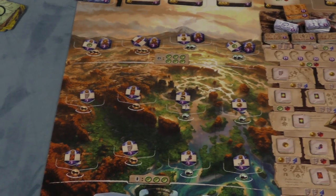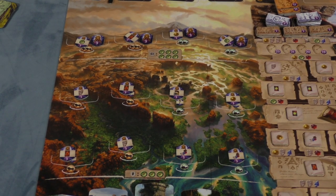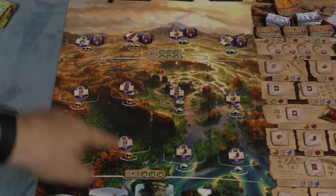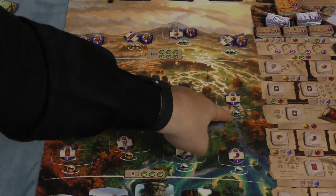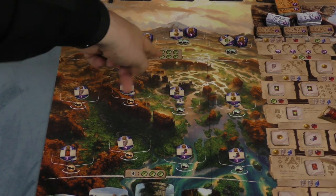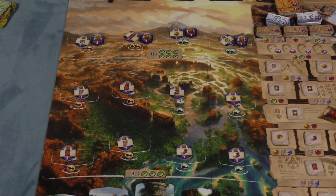Players are going to want more places to go to, so you can go out and discover a new spot as an action. To go here, for example, costs a car and three compasses. To go here costs a boat and three compasses. To go up here costs two cars and six compasses. And again, you can use airplanes as cars or boats.